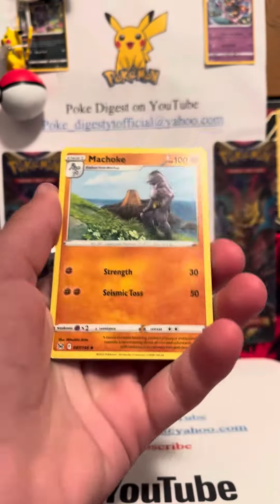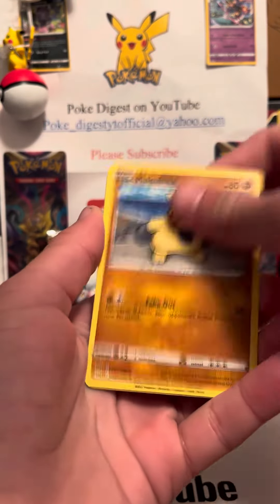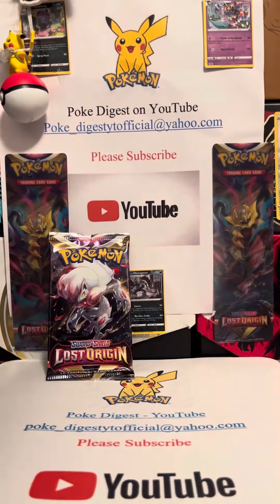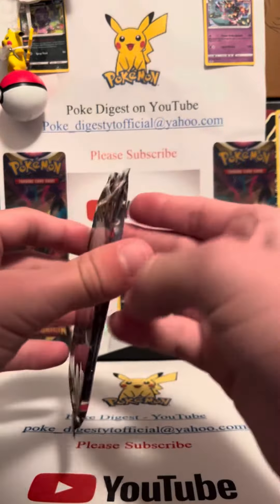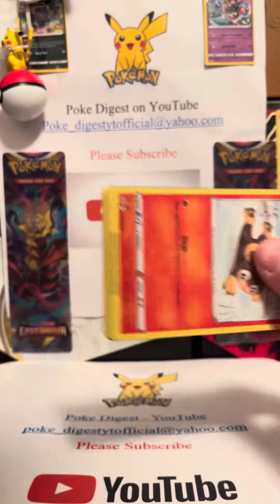Alright — energy, Machoke, trainer, Cascoon, Inkay, Basculin, Jynx, Makuhita, Bronzor, Silicoon, and Stone Joiner. Nothing out of the right one. Now we'll open the left one, which is Zorra arc.